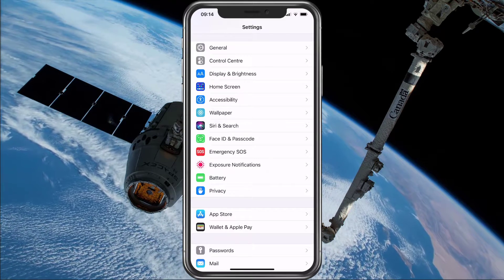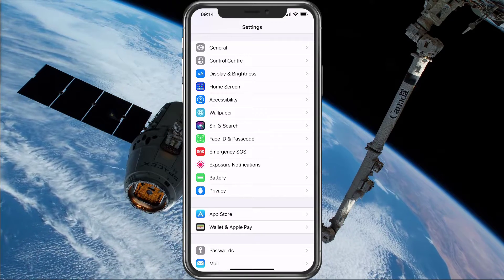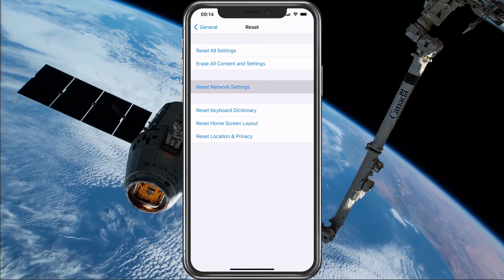Lastly, if nothing helped, then you will have to reset your network settings. To do this, navigate to your General Settings and then Reset. Here, tap on Reset Network Settings.